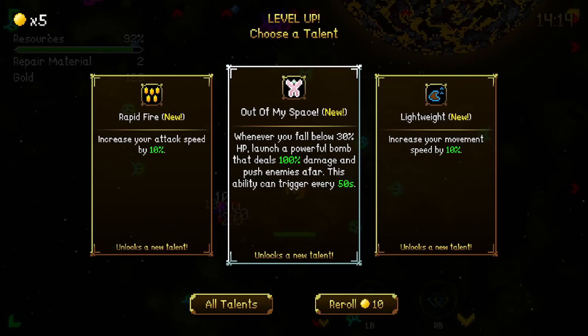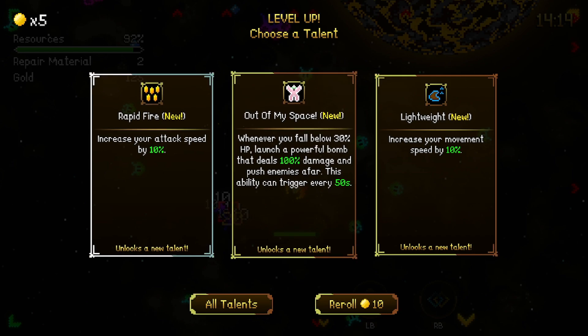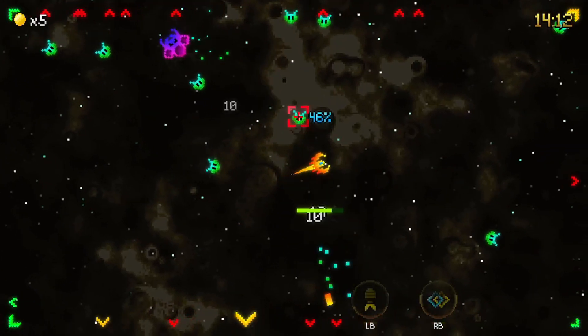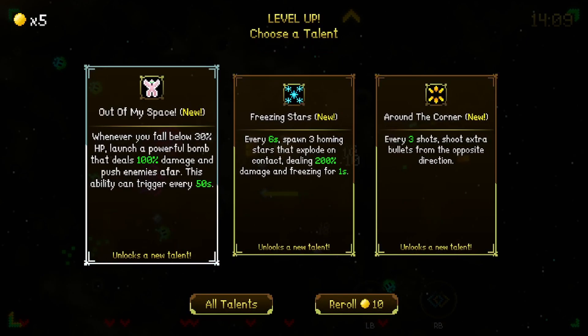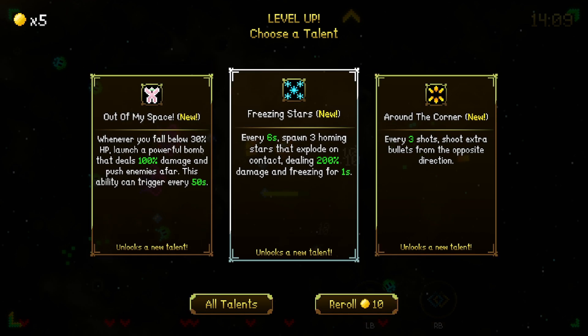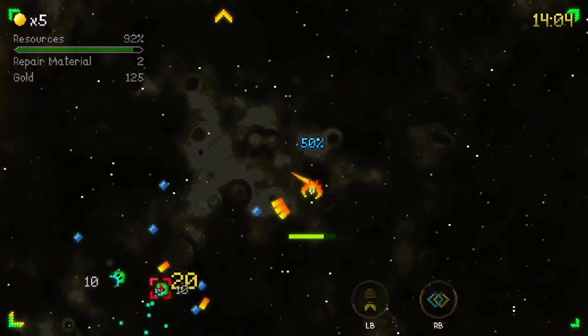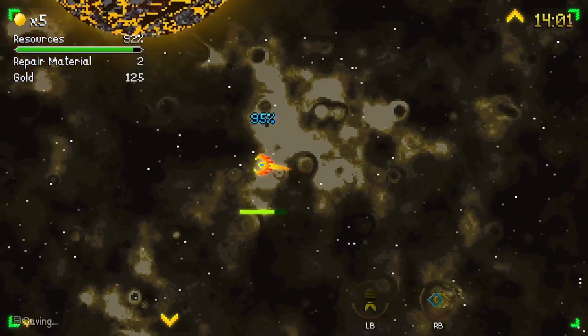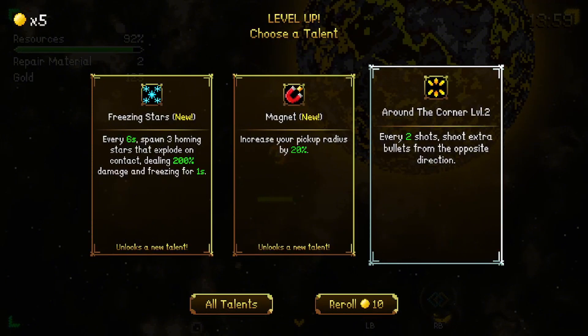Okay, get some level-ups here. Rock fire, out of my head space. And lightweight. I'm going to take attack speed. Moving controls feel good. Every few shots, an extra bullet from the opposite direction — so that sounds like a good plan. We got another level — magnet. I always like magnets, so we'll do that.